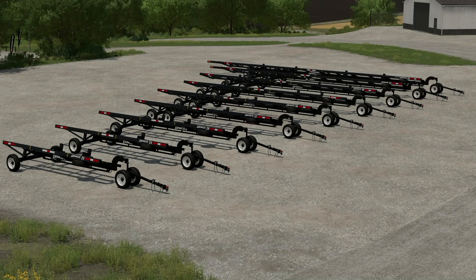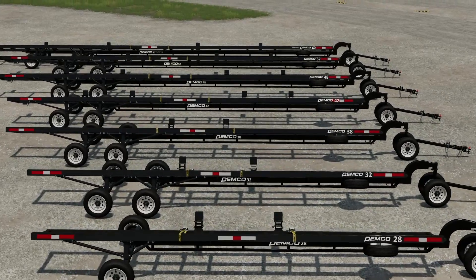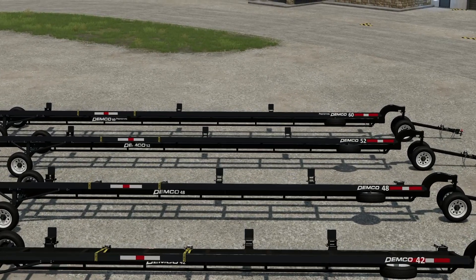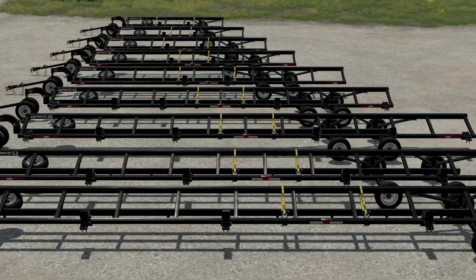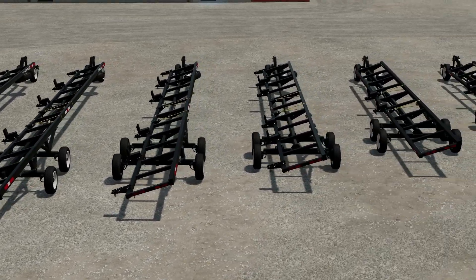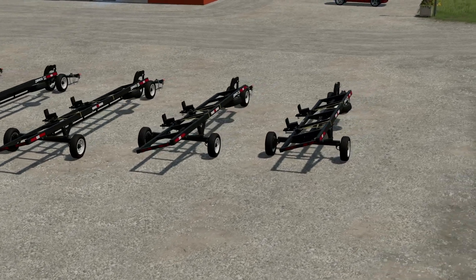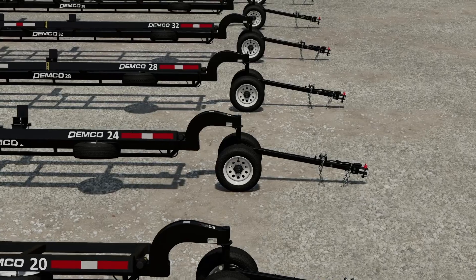Hey, what's up guys, it's DJ. Today we're going to be taking an early first look at the Demco HT header transport trailers from Custom Modding. These trailers are available in three different models with three different customization options each. You've got 20, 24, 28, 32, 38, 42, 48, 52, and 60-foot versions. Each model also features a trike on the front with torsion axles on the front and back. At the end of the day, each one is basically identical — it's just different sizes, so whether you've got a smaller or larger farm, you're covered.